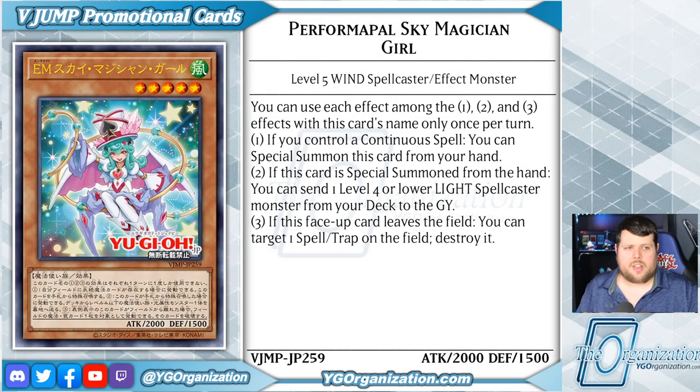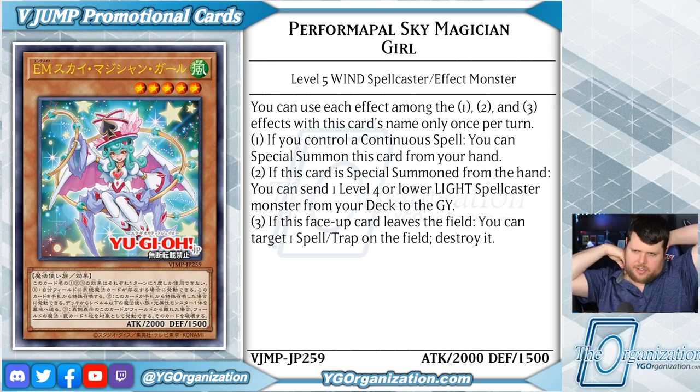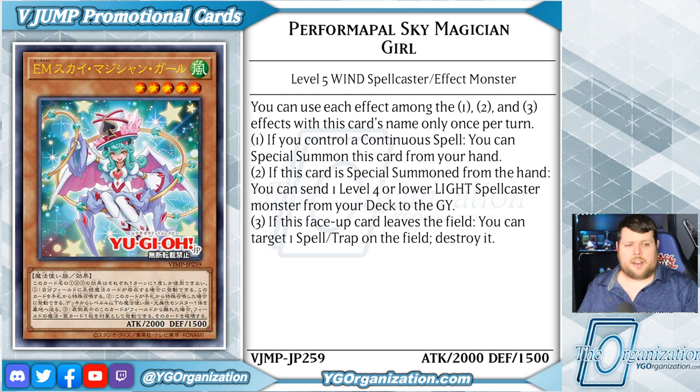The 1, 2, and 3 effects are once per turn each. Can be activated if there is a continuous spell card on your side of the field. Special summon this card from your hand. When this card is special summoned from your hand, send a level 4 or lower spellcaster light monster from your deck to the graveyard. And that third effect is when this face-up card leaves the field, target a spell or trap on the field and destroy it.